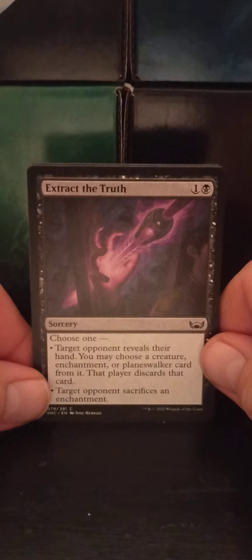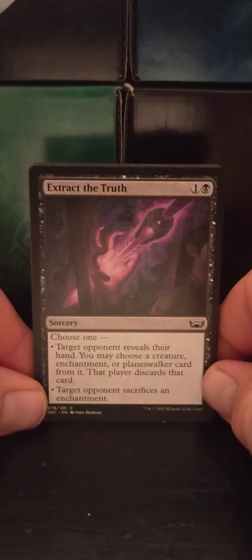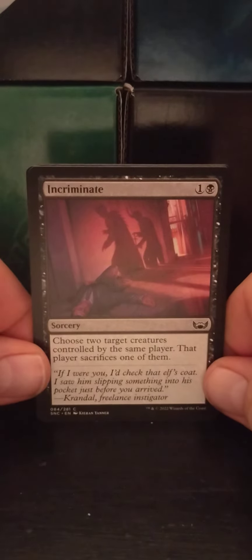Extract the Truth — a one black sorcery. Choose one: target opponent reveals their hand; you may choose a creature, enchantment, or planeswalker card from it, and that player discards that card. Or, target opponent sacrifices an enchantment. Get rid of something nasty either way. Incriminate — a one black sorcery. Choose two target creatures controlled by the same player; that player sacrifices one of them.